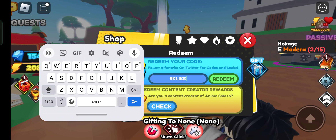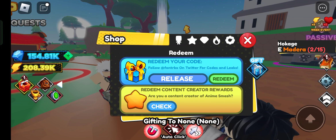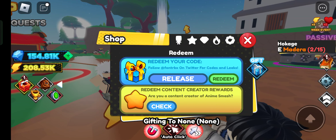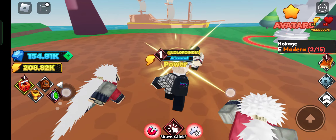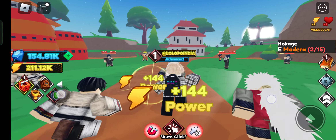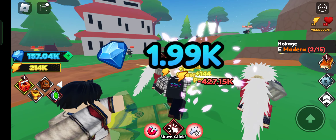I hope the '9klikes' code is also released — but this code does not exist. The next code is 'release' — but it says you have already redeemed this code. So guys, these are all the codes and they give you a lot of rewards. I hope this video helped you — see you in the next video, bye bye!